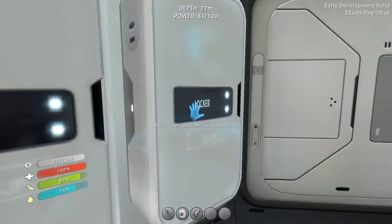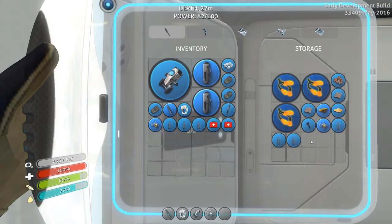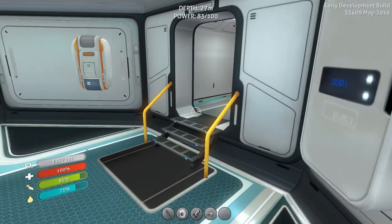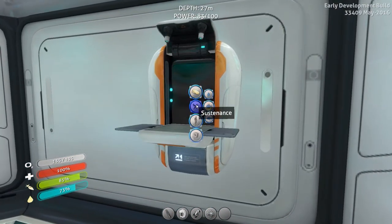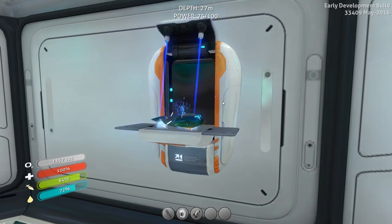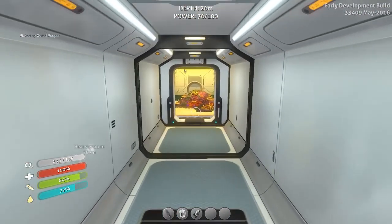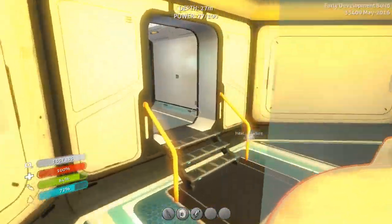We don't need the habitat builder - we're gonna need the knife. Let's go ahead and grab some salt and a peeper fish, a couple things of water, and let's head over. We're gonna cure food by the way - whenever you cure food it takes salt but the item will last forever.